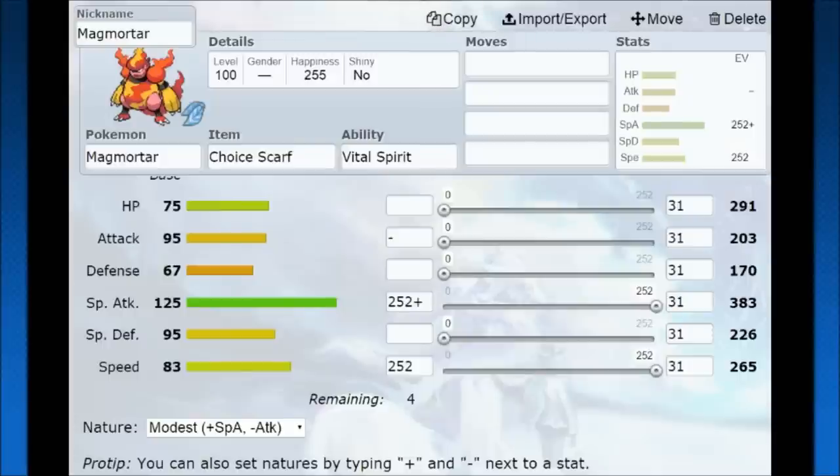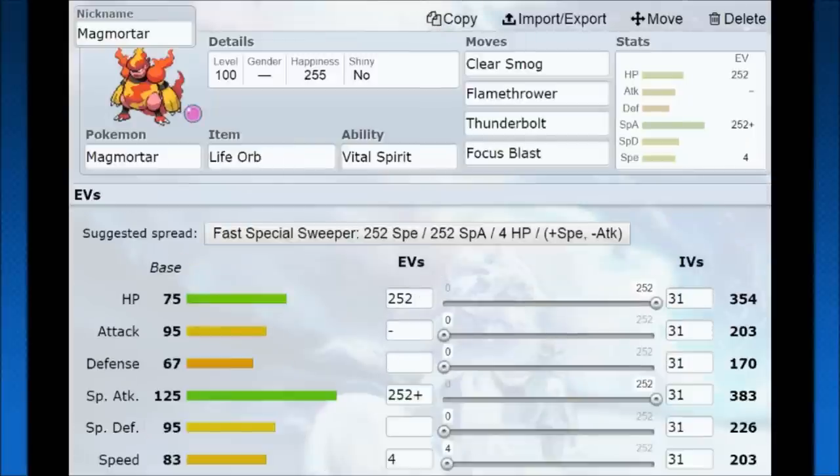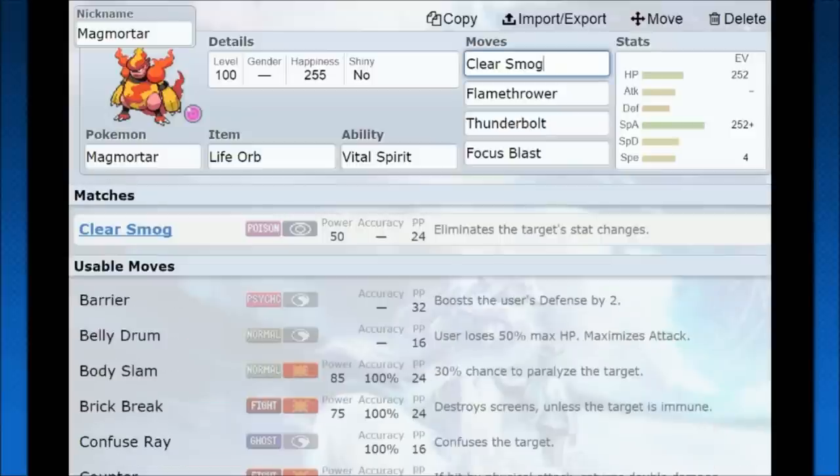When we look at some other sets, I was thinking about Life Orb Magmortar or Leftovers Magmortar where you put those hit point EVs back in. With Life Orb you're going to have high special attack and do more damage but sacrifice some sustain and durability. With Leftovers you get less damage but more sustain. Both give you the option to run Clear Smog, which is very strong — it eliminates the target's stat changes and does a bit of damage. So if your opponent is really setting up against you, bring in Magmortar, use Clear Smog, and you can disrupt them and work it out from there.